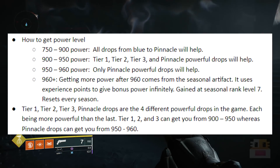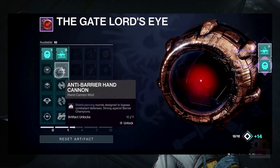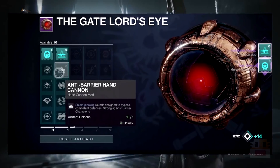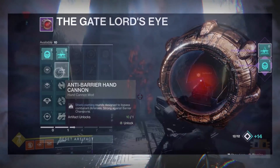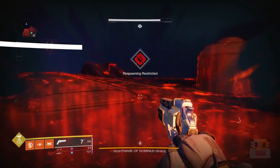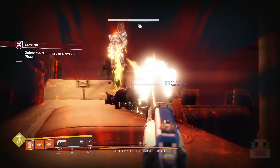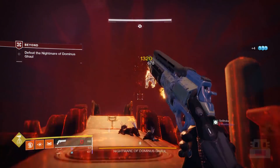The only way to get past 960 is the seasonal artifact, which basically uses experience points to give bonus power indefinitely. This is gained at seasonal rank 7 and resets every single season. Grind out extra experience into power to reach higher levels — this is how we'll be able to do the 980 Nightfalls, because that is still a significant power increase.